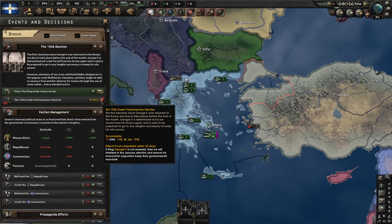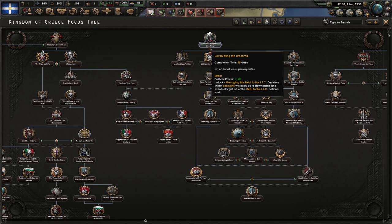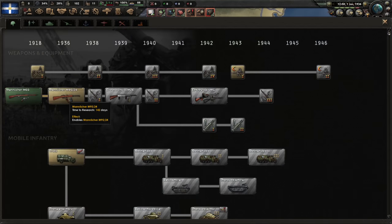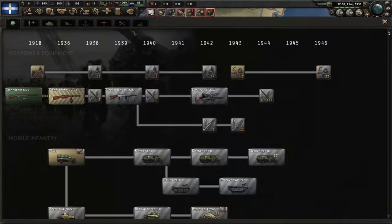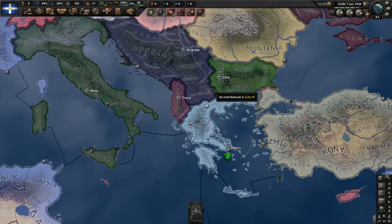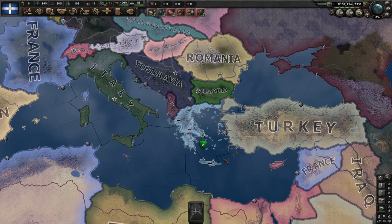To go communist, we need to arrest the king and let the election take place. We also have factions here, but I think they will all disappear when we go communist, so let's not worry about them. In the meantime, we will devalue the drachma for some extra political power. Greece is one of these countries where you enter play late because you have to deal with a bunch of internal issues, like in Turkey, and I don't generally like that - I prefer more focused focus trees.